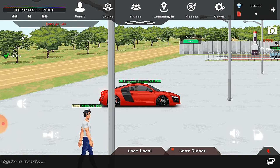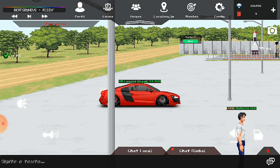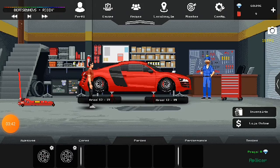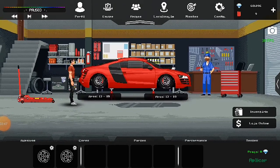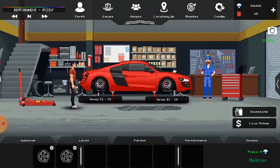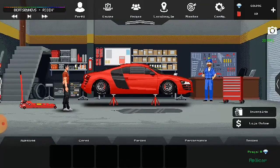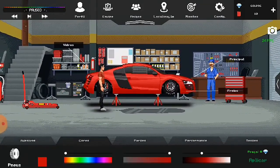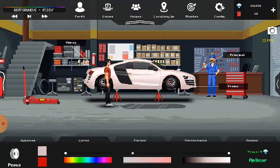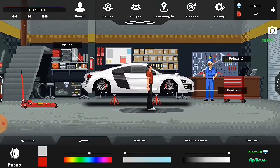Vou dar um cortezinho, vou procurar outra sala. Ou vou tentar customizar essa... Acho que vou trocar a cor desse carro. Esse carro vermelho é bonito, mas todas as Audi R8 aqui nesse jogo são bonitas. Acho que vou pintar de branco. Deixa eu ver como fica branca. Fica bonita, mas ainda não ficou nada diferente.